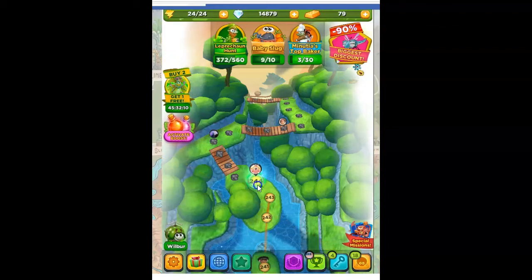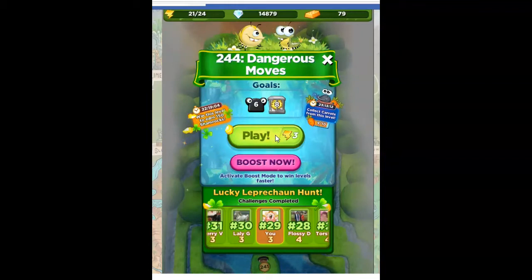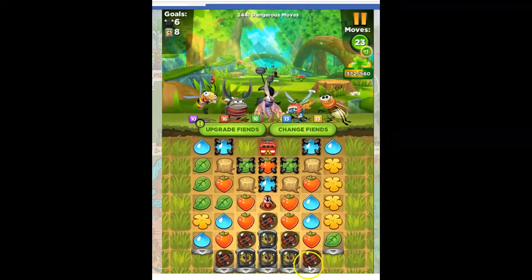Hi Fiends, this is Susie, your gaming guru, here to help you solve the puzzle of level 244 in Best Fiends. This one is called Dangerous Moves. Our goals are to defeat six slugs and open eight crates. These are the metal crates, so we'll have to bring them down to the bottom so that they can be released once they hit this metal demagnetizer, as I'm going to decide to call it.